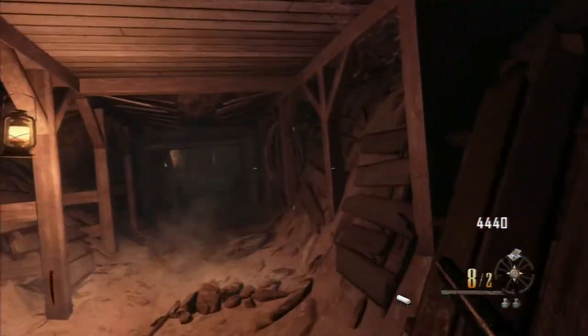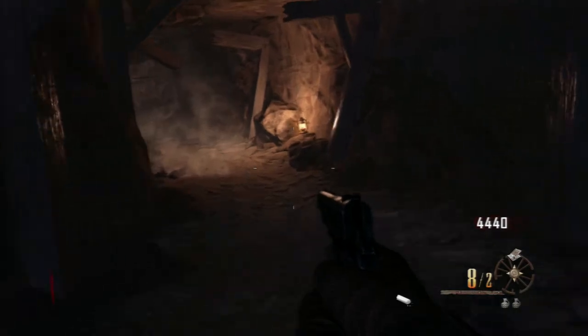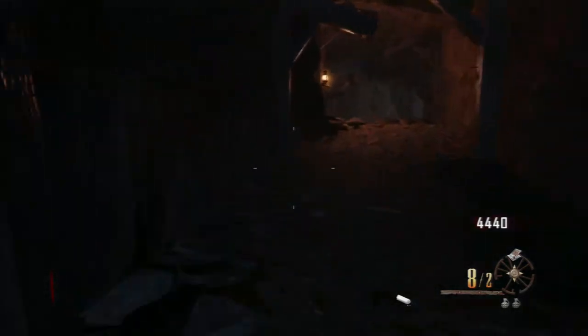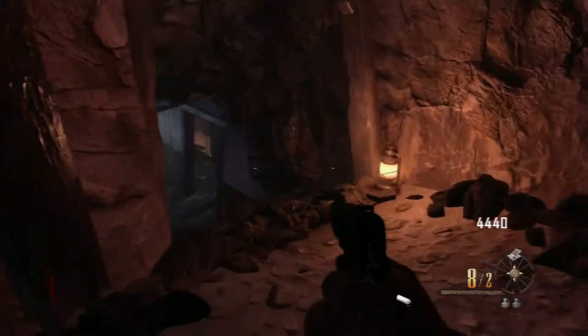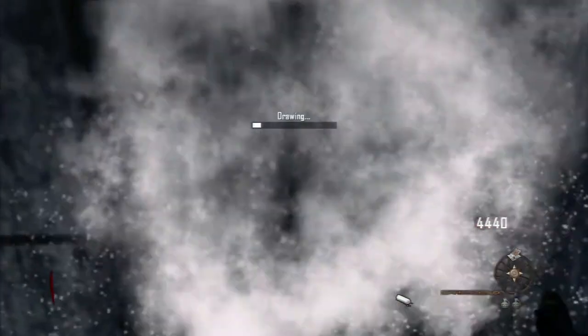After that go back in the barn and drop down here — this is the easiest way to get to the next question mark. Follow this tunnel along. Don't open that door — I accidentally opened it one time and was so mad. Just keep going and the question mark is right there.